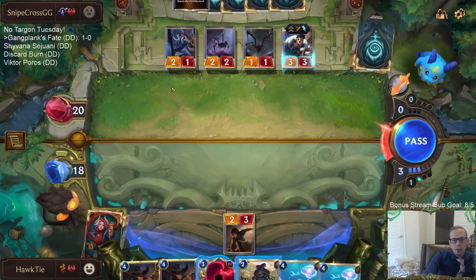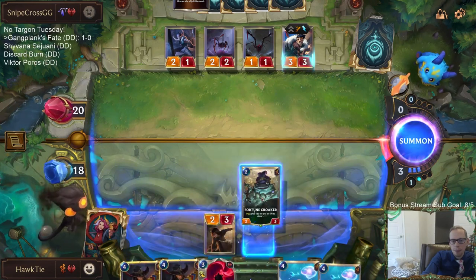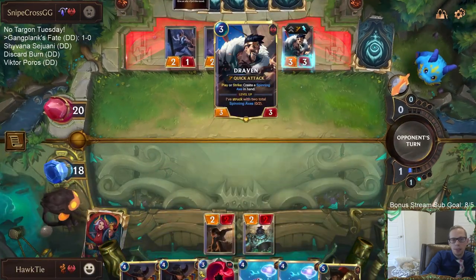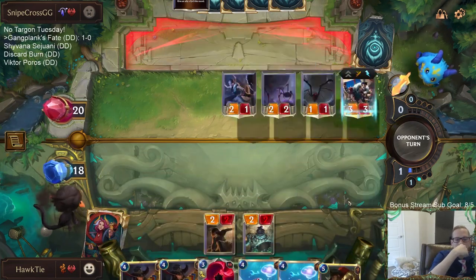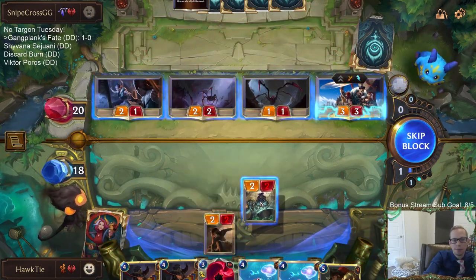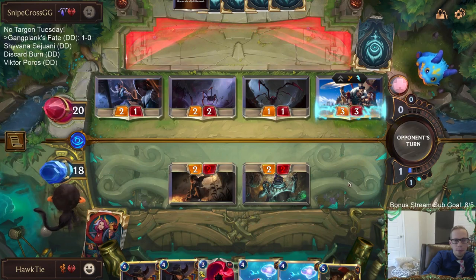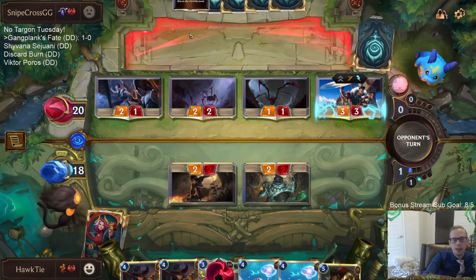It's basically: do I want to Death's Hand this turn and then red card next turn and reset everything, or do I want to play like this Fortune Croaker? I'm not sure what kind of protection they're playing - they're probably playing Pill Cascade and stuff like that, so maybe I do need to Death's Hand. I like the Gangplank draw though. I want them to use the Spinning Axe on the Spider - they did not, though.